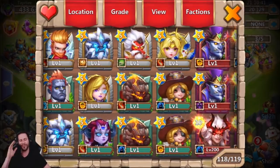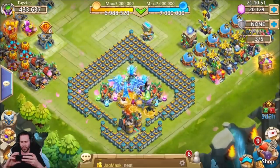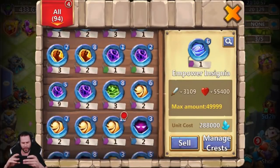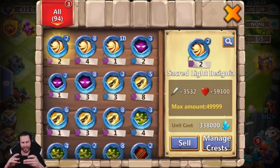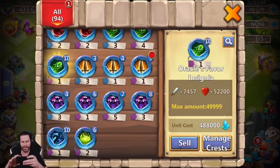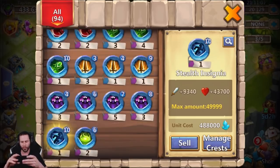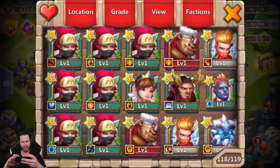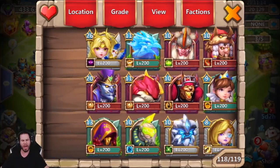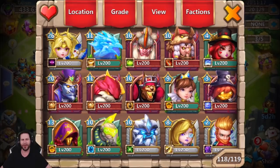Hope y'all enjoyed the video. Really wish we could have got some better stuff, or at least a Bloody Mary from those event cards. But not mad about it — we got those level 10 insignias. Quick rundown of my insignias: a couple level 8 empowers, level 10 Sacred Light which is just great, level 10 Stealth which is going to fit nicely somewhere. We also got two favors which is horrible. Anyway guys, hope y'all enjoyed the video — I am out of here for now. Peace out.